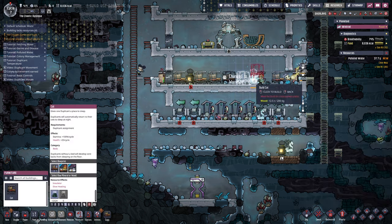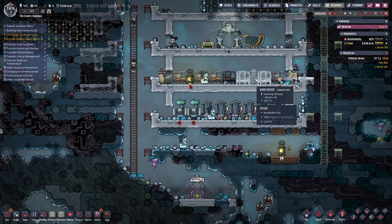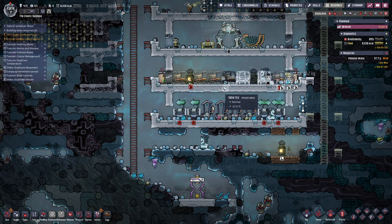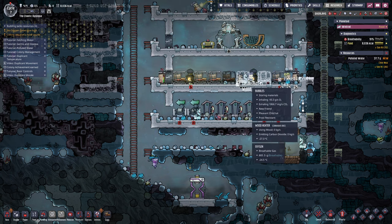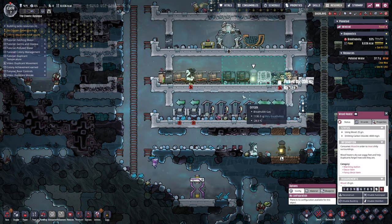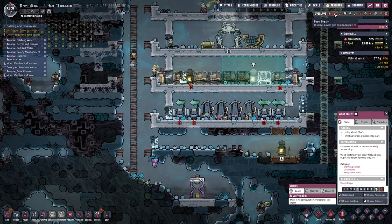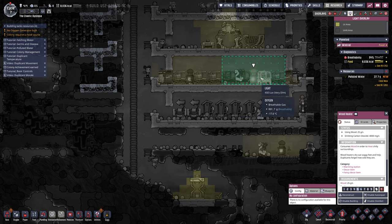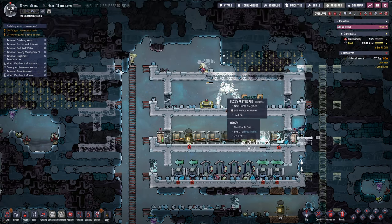We're going to swap that around — put the bed there. Now technically the room is still symmetrical. All I know is these do not overlap, so I should not get any issues with being too bright. I think 450 is the minimum — anything over 450 you're too bright and they don't like to sleep.